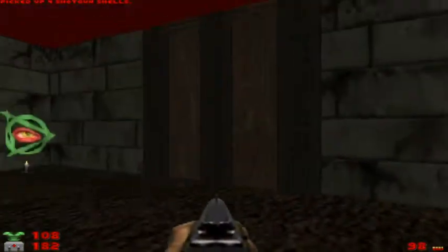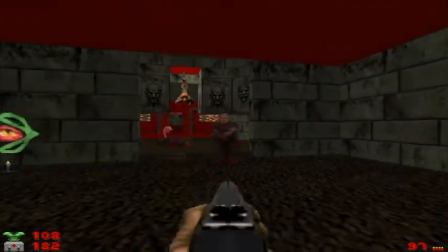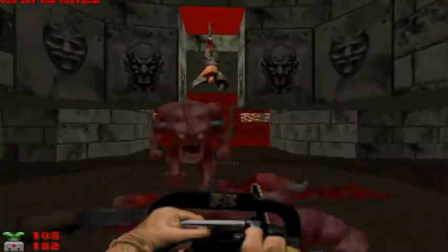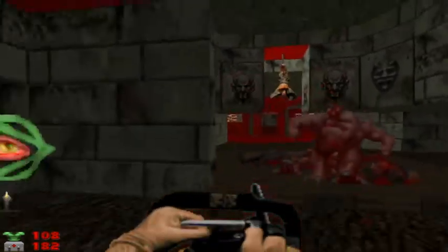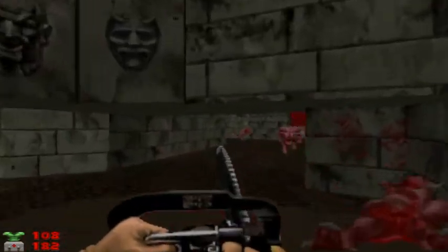Let's grab those shotgun shells if you need them and open that door. Take out the gunners. Get that chainsaw already — we've got some demons to toast here. This level's got lots of demons and cacodemons, so yeah, have fun with it.